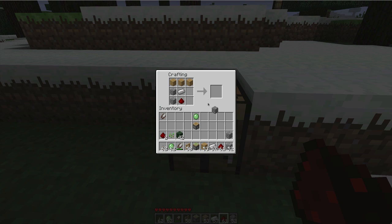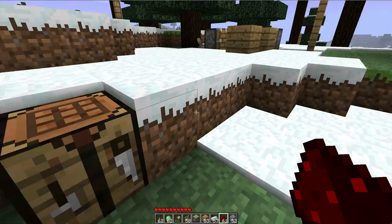I think this is a new cobblestone texture — I think they updated the cobblestone. There's a piston, and for a sticky piston, you get a slime ball and put it on top of a piston. It's finally a use for slime balls.